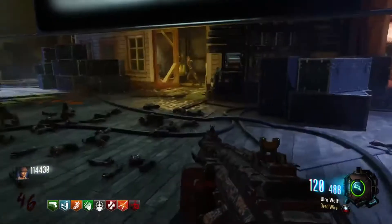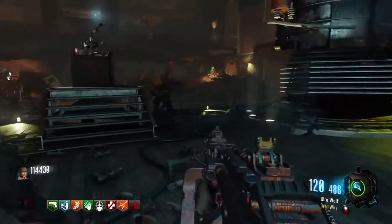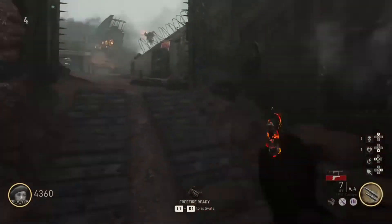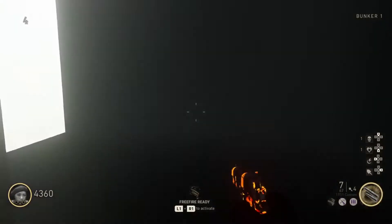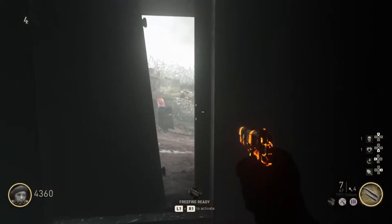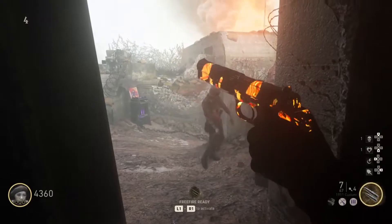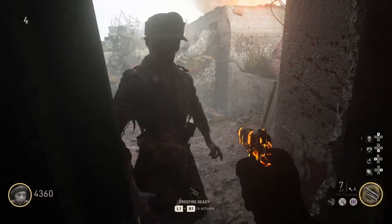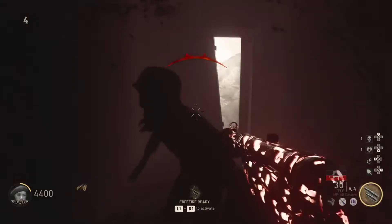In today's video, as you heard in the beginning, it's one god mode glitch spot in the Darkest Shore. All you have to do is hop in — it's kind of by the double tap perk or the increased weapon damage perk. It's that crack in the door where the zombies pop out. All you have to do is run up to it and jump-crouch into it. Sometimes you will pop straight through, and sometimes you will get stuck in the center. If you get stuck in the center, just wait for a zombie to try and hit you and they'll push you right through.